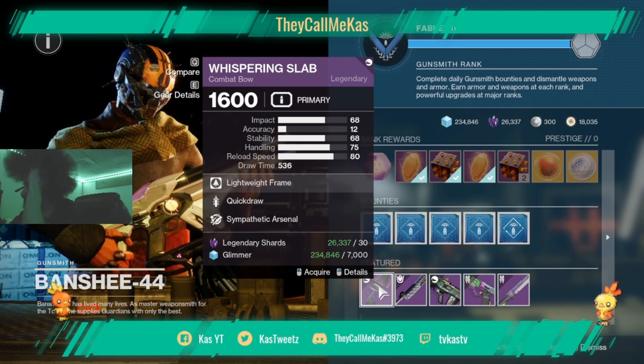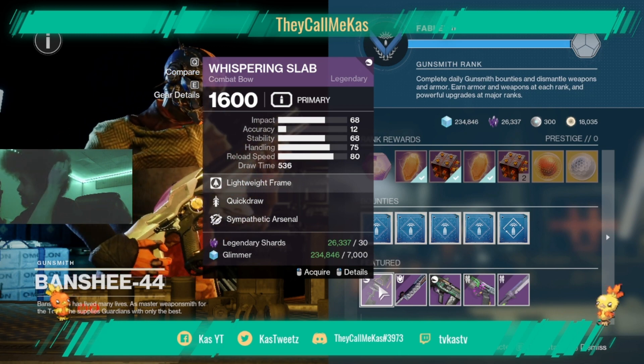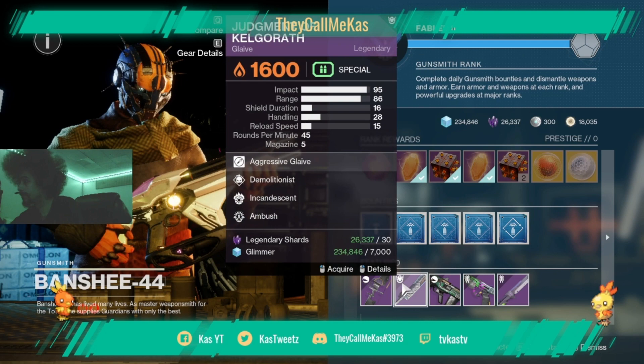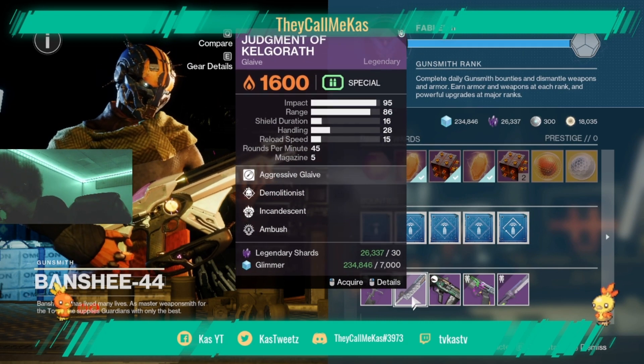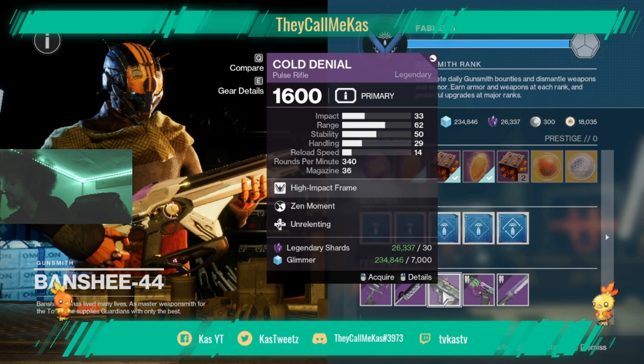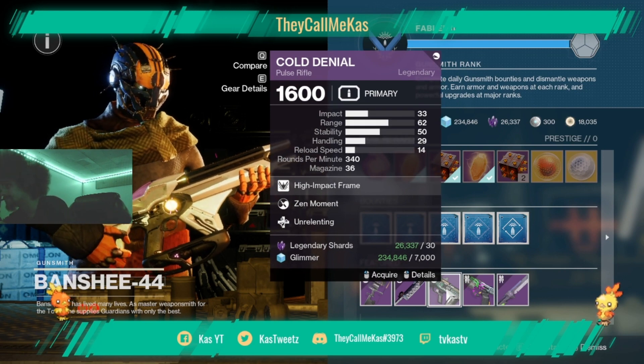Got a Whispering Slab bow with Sympathetic Arsenal. It's probably gonna be decent for PvE and PvP if it works in that — I'm not too sure it works like shotguns and whatnot.